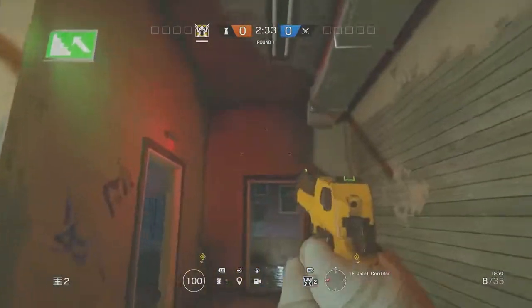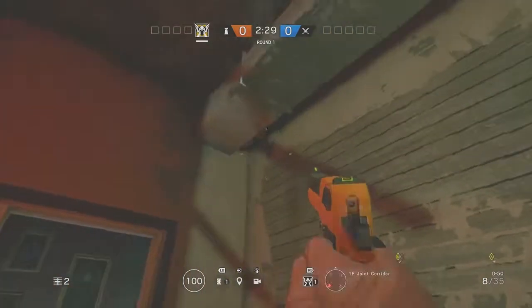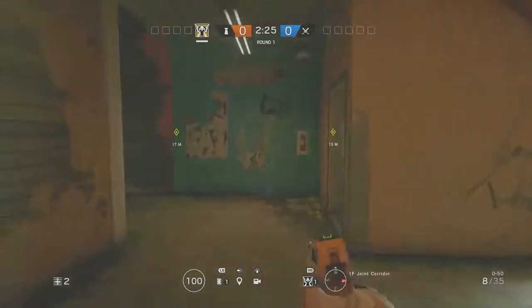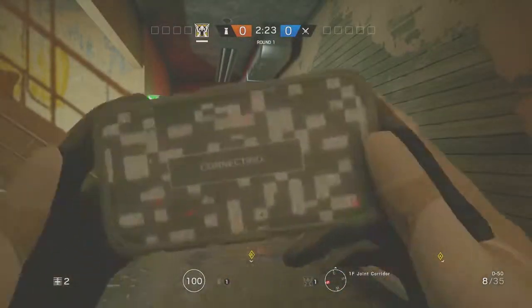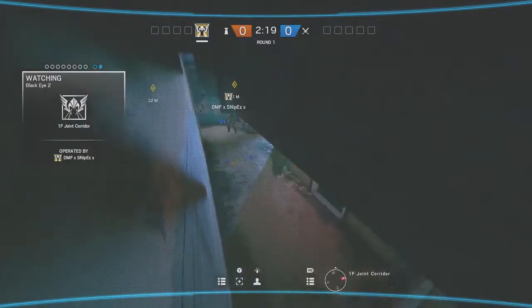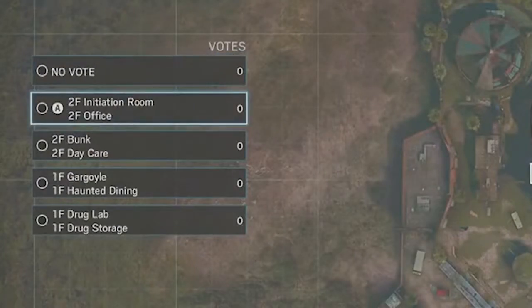This next one is a very simple spot. We're going to go back to this main hallway that we started off at the very beginning, but this time instead of breaking the wall, you're going to throw your camera on the opposite side of that wall by the air vent in this black corner. The reason why I like this one is simply because it's in a dark area — not too many people can really see it, but I can still see your legs and I can see the entire hallway. This is also a high traffic area because you have the stairs off to your left.